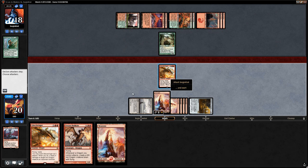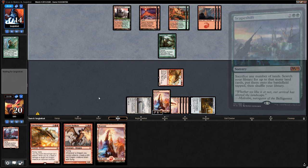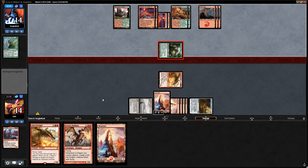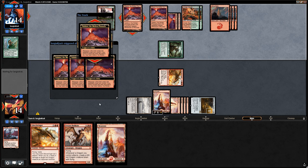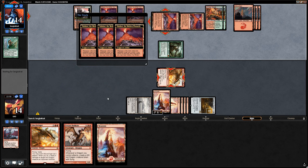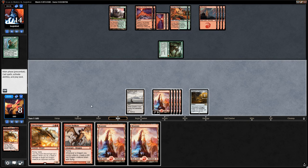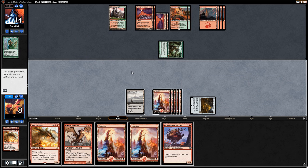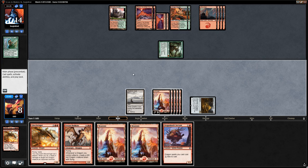We attack anyway. Opponent uses Scapeshift — they get double Valakut, so any mountain deals 12 damage. They go after Glory Bringer, putting us to 8. We draw a mountain, could play Helkite but that doesn't do much since we'd die to the Primeval Titan attack. We needed to find cheap removal alongside Glory Bringer — we don't find it. Opponent attacks, fetches a few mountains, and kills us. We lose game one to Scapeshift.